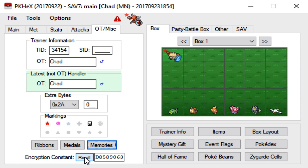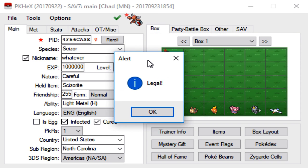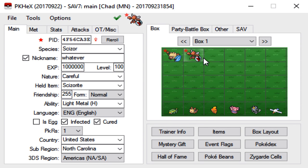All you have to do now is re-roll the encryption constant. And again, if you want to make it shiny, click the PID button or the little star button. Check if it's legit, and that is it — as you can see we have a legal Scizor now. Right-click, Set, and you're done. There's our Primeape and there's our Scizor.